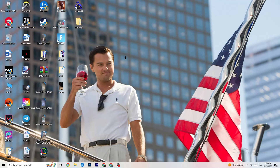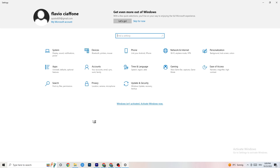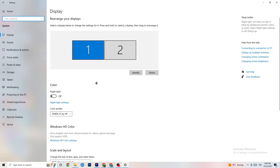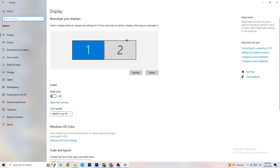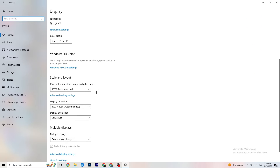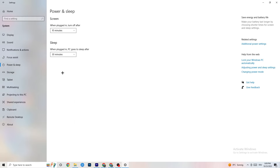Next, navigate to the bottom left corner of your screen and open Windows Settings. Click on System. Identify your main monitor, then change the scale to 100% as recommended. Set the display resolution to match your in-game resolution — this helps decrease crashing issues.